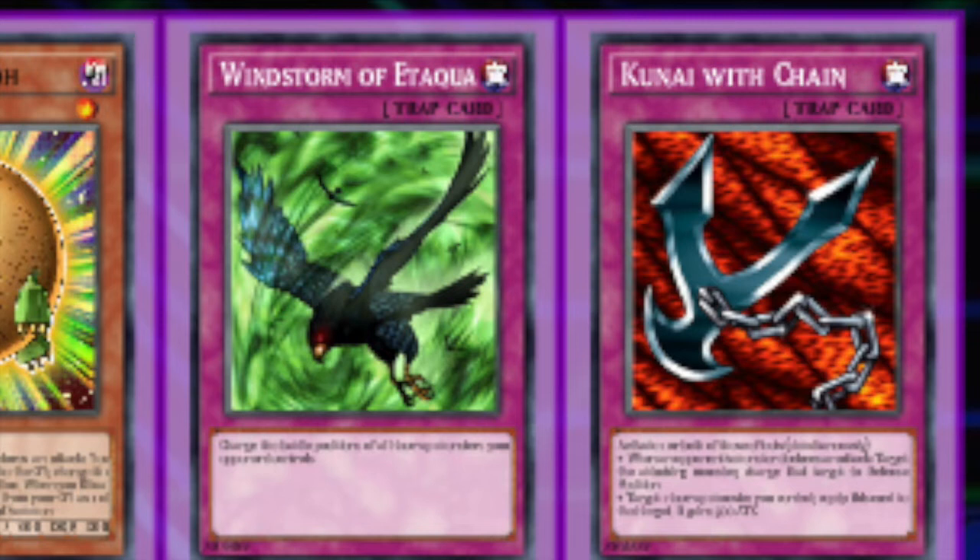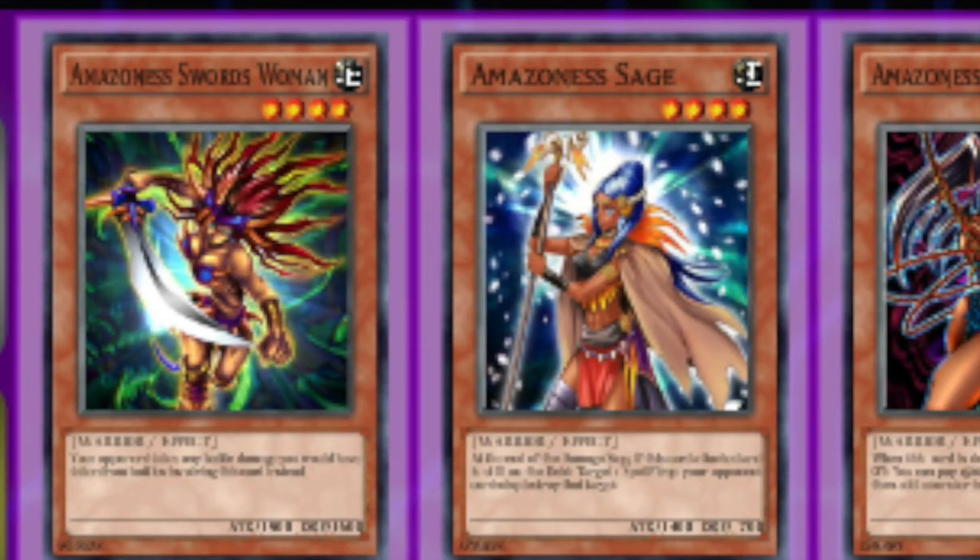Kunai with Chain — you can activate one or both effects simultaneously. When an opponent's monster declares an attack, you can target it and change it to defense position, and you can target one face-up monster you control and equip this to it for 500 attack. What's really cool is it's another defensive card that also pumps up your Sage, which is crucial in the mirror match. Sage wins the mirror match hands down, and if she stays on the field popping traps while being the highest attack at 1900 — or 2100 to 2300 with villages on the field — that can sway the entire tide of the game. The downside is that Kunai targets, so against Blue Eyes it's not as effective.